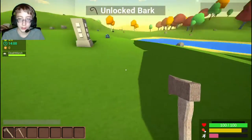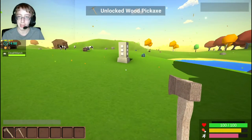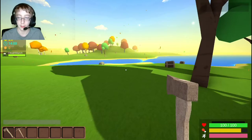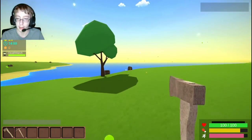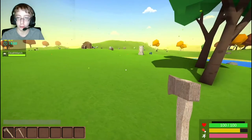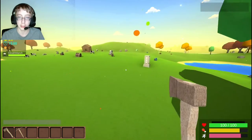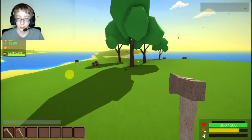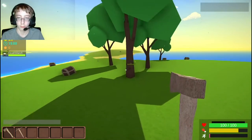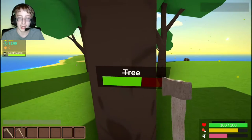How you run is you can press shift and W at the same time and you'll run, so you don't just have to walk around. And to go extra fast, you can press shift and W and jump. That's how you go really fast. And then I'm just going to look at this tree and smack it.